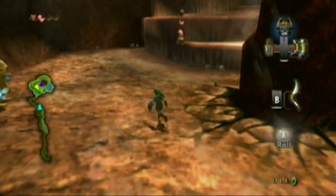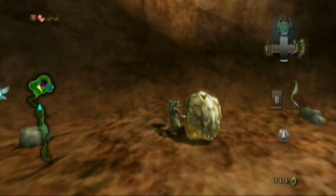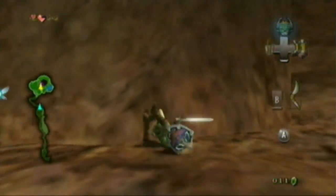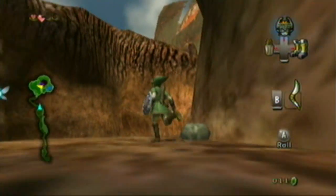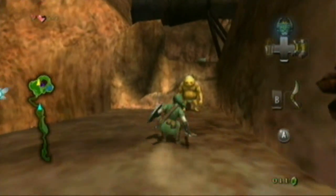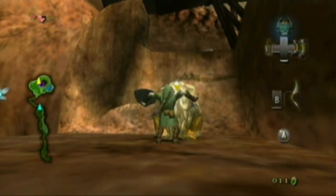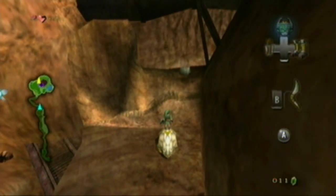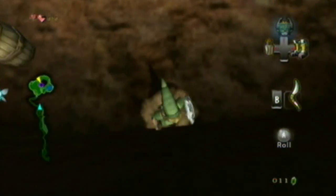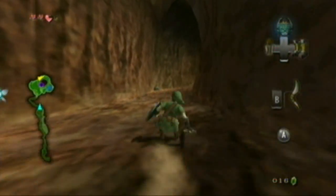Now I'm just getting my butt handed to me by these stupid Gorons. That was fairly simple and fast — get on top, aim it, there we go, moving on up. By the way, you don't need to really get on top of that pipe, just get over it. Jump down, get a couple hearts — it's just money and a heart, but it's better than nothing.